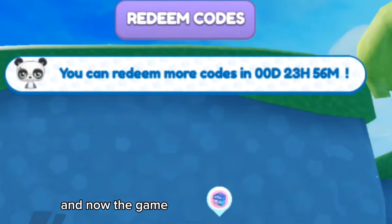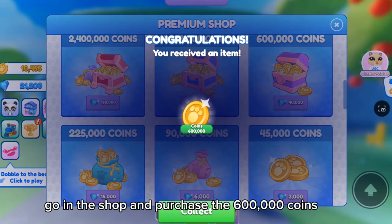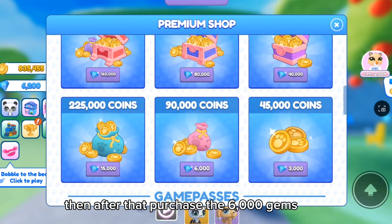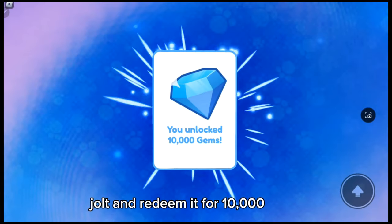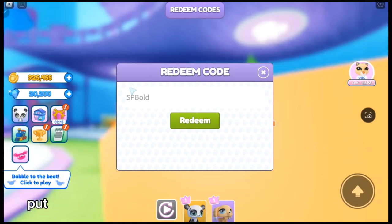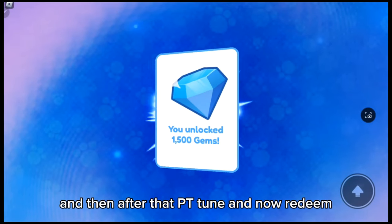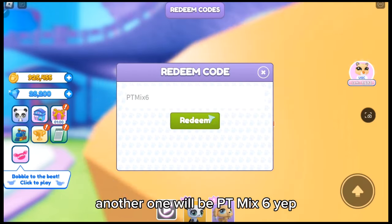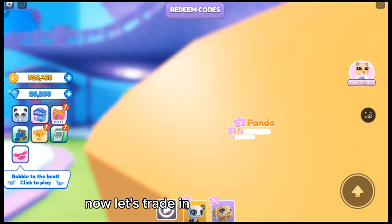There are still more codes but the game stopped letting me enter them, so in the meantime we will buy coins using the gems we have. Go to the shop and purchase the 600,000 coins pack, then purchase the pack with 15,000 gems for over 200,000 coins, then the 6,000 gems pack for 90,000 coins. Now redeem CSJOLT for 10,000 gems, CSJOLT2 for 10,000 more gems, SPBOLD for 5,000 gems, PTTUNE, PTJUMP, and PTMIX6 — though the game eventually stopped accepting more codes.